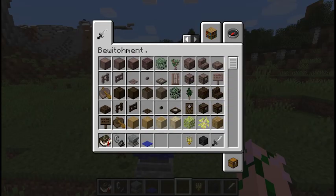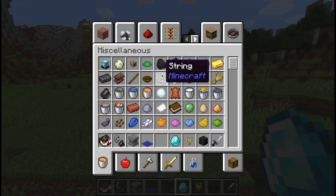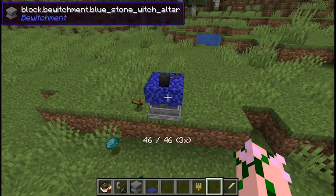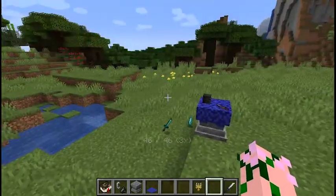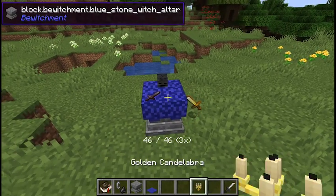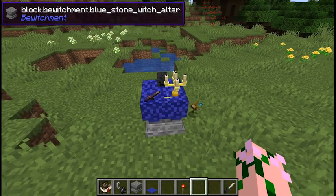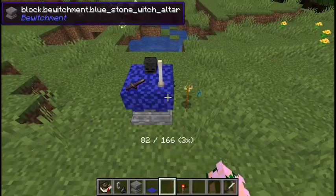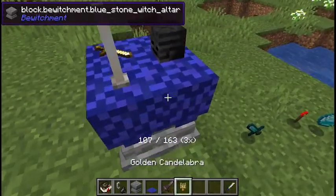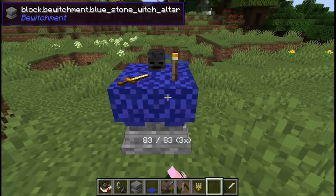Next are skulls and gems. A diamond gives a multiplier of 2, whereas a skull gives a multiplier of 3. This isn't storage capacity but rather recharge rate, so your mana will recharge faster at higher levels. Then there are rods, such as torches, candelabra, and end rods, which give a flat bonus. The end rod gives the highest flat bonus, the candelabra is middle of the road, and the torch gives the lowest bonus.